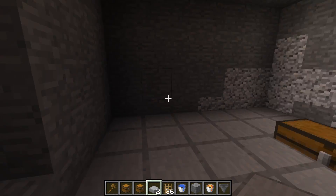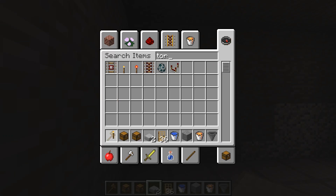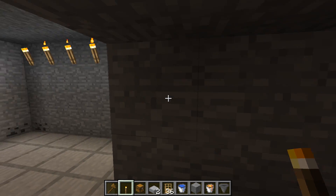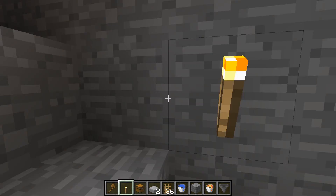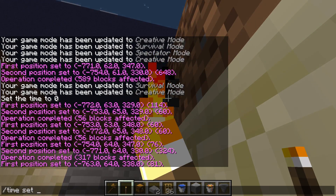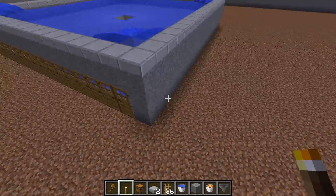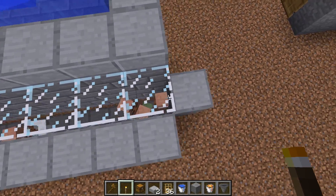Grab some torches, clear out any extra chests, and put torches along the walls. You'll also want to put torches inside the collection area as well. Once you do that, the bottom part is now done. If anything spawns in here, it's going to work just fine.